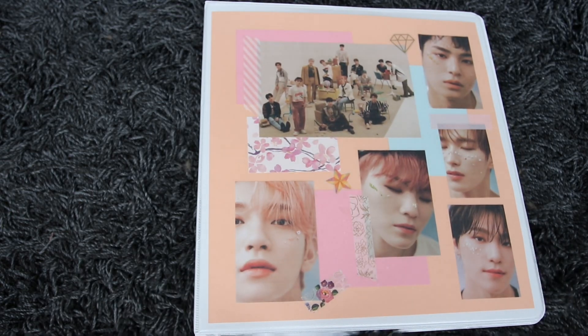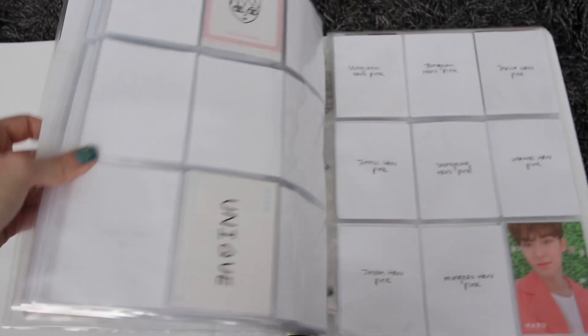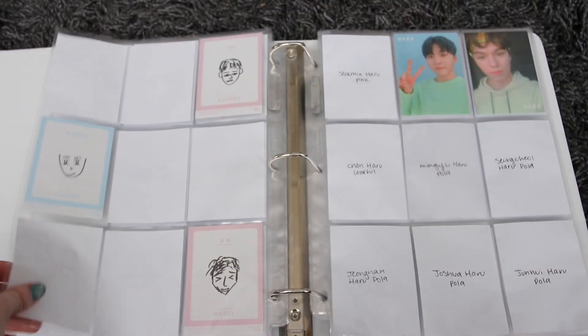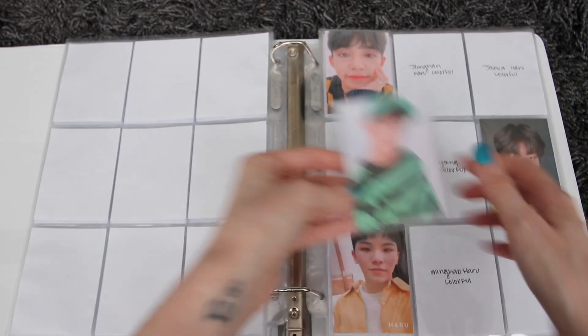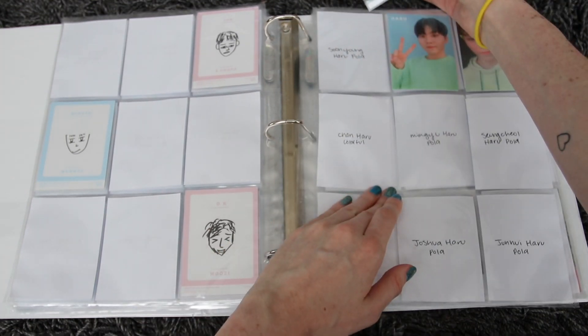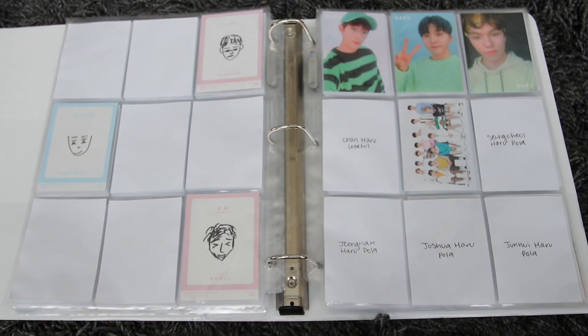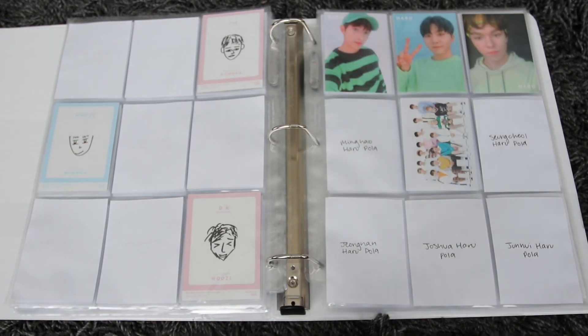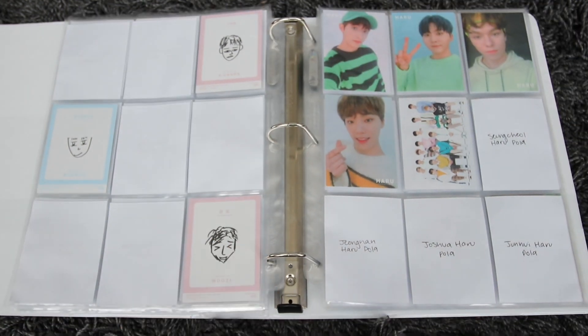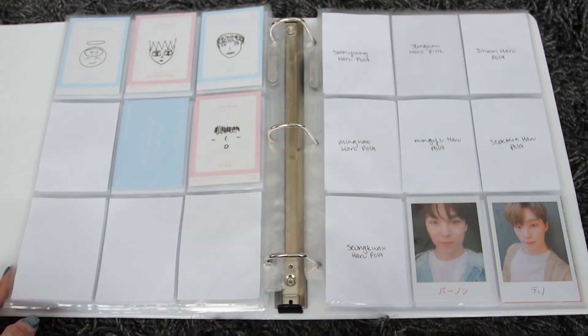Next is the Japanese binder — I have some trading cards to put away. One came in the mail today and goes right here. I'm putting this Happy Ending showcase group card in the middle to fill the space. We also have Chan's card. Then we have another Chan Haru card, which goes right here. That's it for this binder.